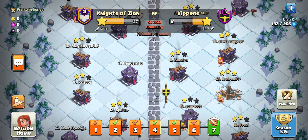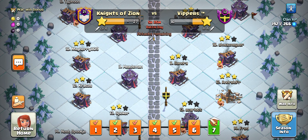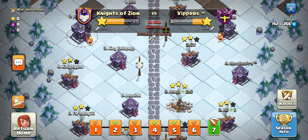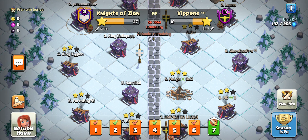Welcome back everyone to the Town Hall 15. We're in Knights of Zion and we're in our final day of CWL — Knights of Zion vs. Vipers. We're currently in 4th position and we will probably stay in this position this month, so we'll probably be in Masters League 1 next month. We had a pretty okay CWL — not terrible, but not the best.